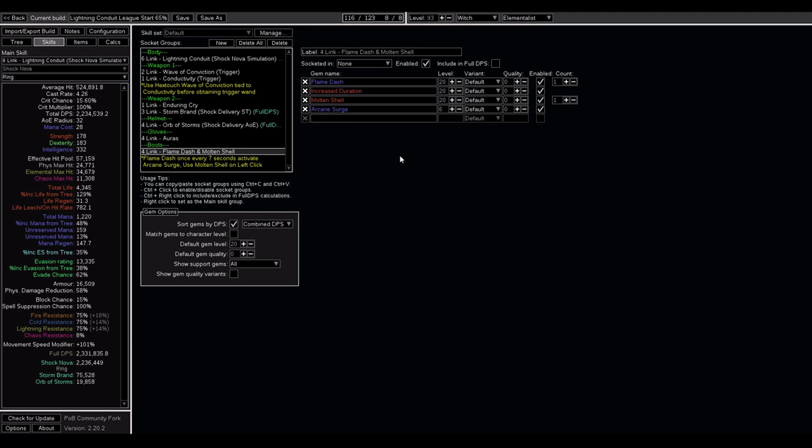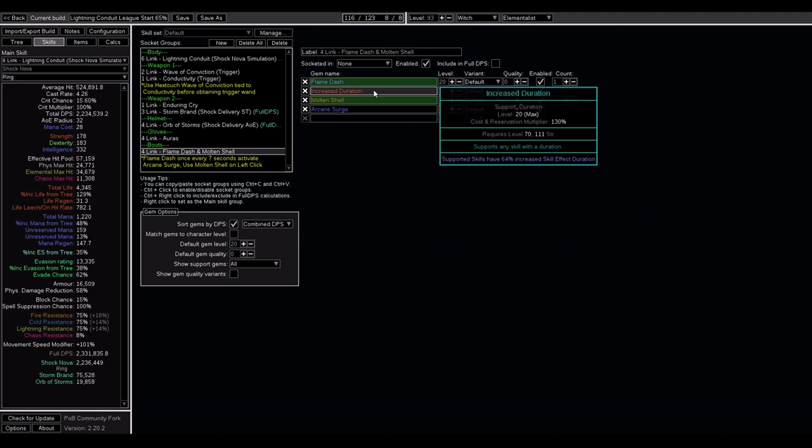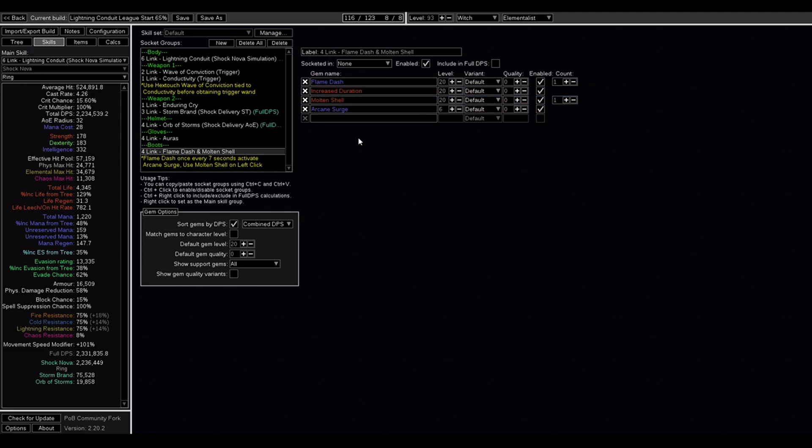The Flame Dash, Arcane Surge, Increased Duration setup is fairly important, as it will make the Arcane Surge buff last 7 seconds rather than 4. And I generally Flame Dash more often than once every 7 seconds. Later, you could probably drop the Increased Duration link and just run the Divergent version of Arcane Surge, which will add several seconds to its duration.